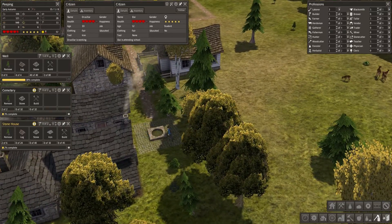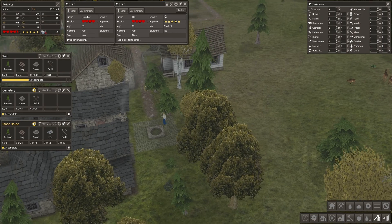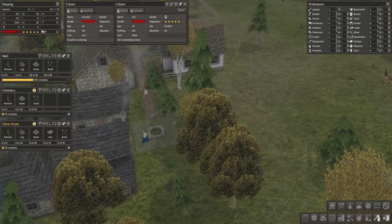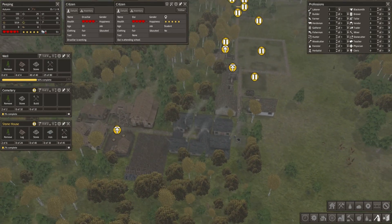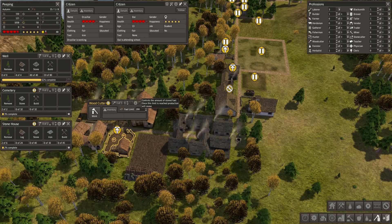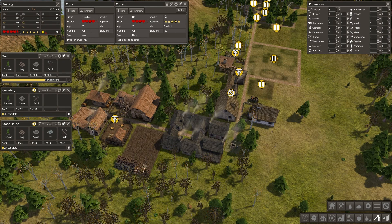If I leave the builder going but they don't have any building jobs, they'll work as a laborer — so we might leave the builder on now. Here comes the well, which will just help with happiness and safety in this area and sort of finish this area off. We might up the firewood target to 200 — they'll always be producing firewood, but at the moment we've got to be careful.